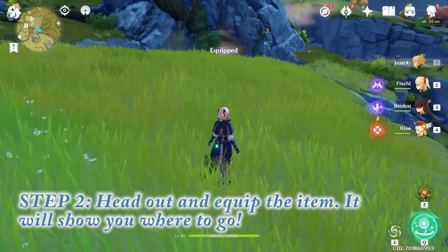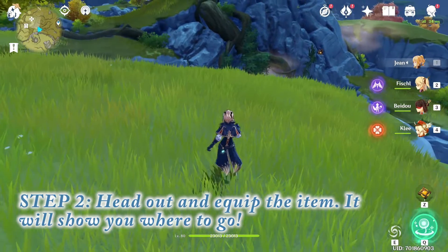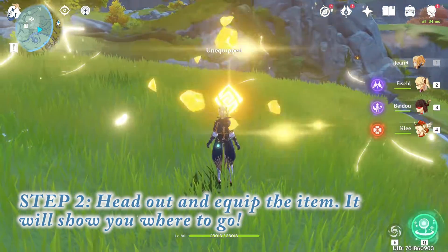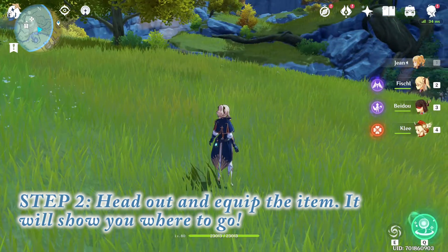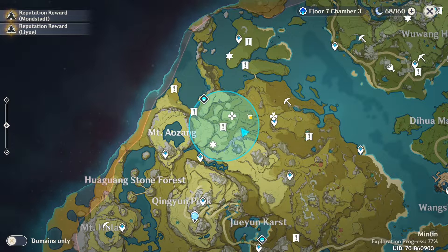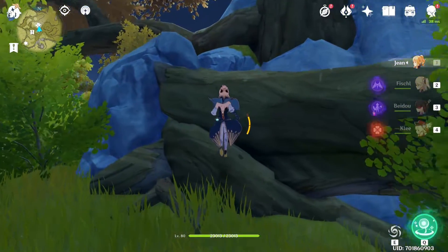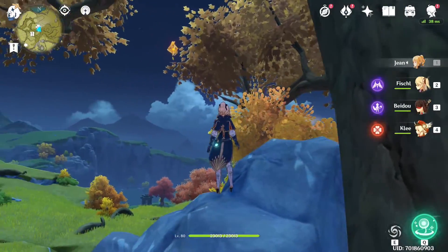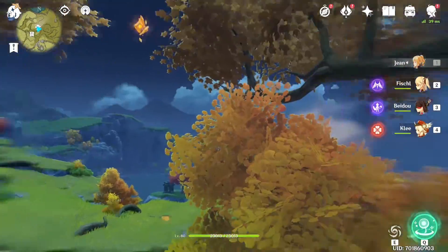Now that I've crafted the item I'm going to use it. If you look on the right hand side there's an option to press Z to activate the item, which I've done now. You'll get a small animation, after that the map will pop up and give you the area where a Geoculus is located. I'll go to the location and pick up the Geoculus just to show you that it does actually work.